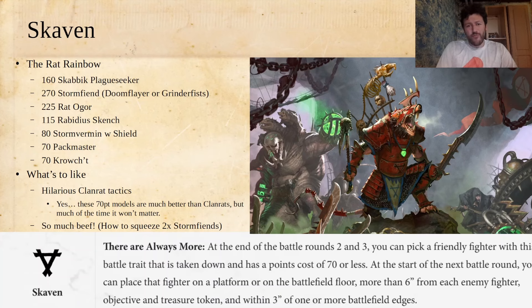There's a lot to like about playing Skaven in the new battle trait system. The main one is you get kind of hilarious Clan Rat tactics — you get to resurrect at the end of battle rounds 2 and 3. Because you have 6-inch move with your cheap fighters, you can force them down your opponent's throat, tie up their big offensive threats so they can't move around, and pin your opponent in their deployment zone sometimes. Then they'll die, yes, but you just get them back and do it all over again.